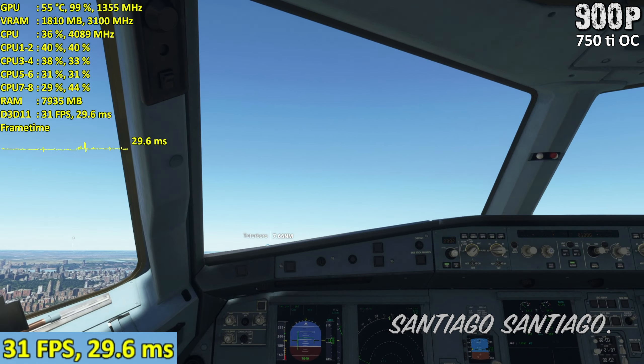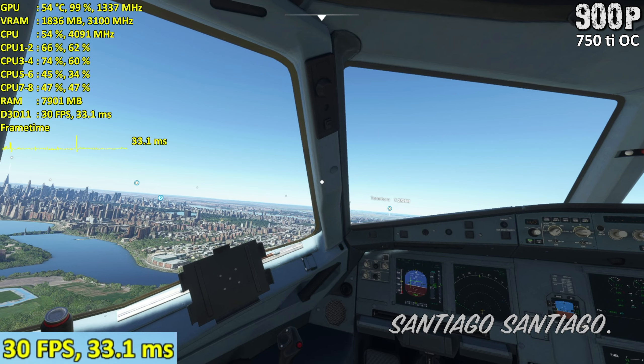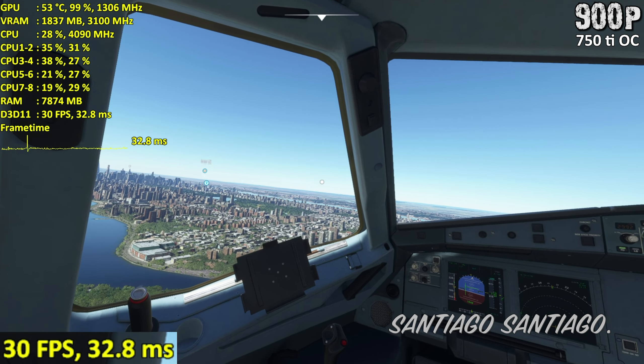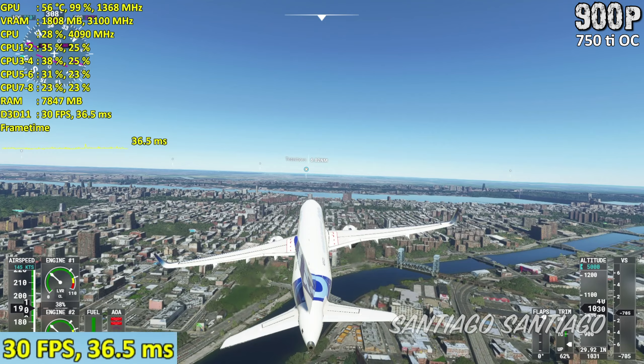Usually when panning the camera around and the game is loading a lot of new assets, the CPU suffers quite a bit. My advice: if you have 4 cores and 4 threads, lock it to 30 frames. If you have 4 cores and 8 threads, you can aim for 60, but it will drop below 60 pretty often, especially when moving the camera around.